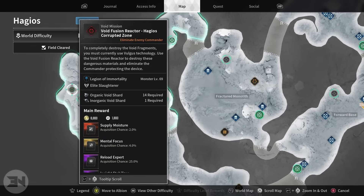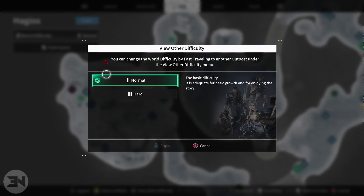If I swap it to normal, you can see it's a 2% chance of getting it on normal, but the shard requirements are drastically lower - only 14 organic void shards and 1 inorganic shard. So running that mission I just did gives me every material bar one to run this once. If I sit there and run it over and over, getting loads of materials, I can come here and run this reactor several times before I run out. I only lose 0.5% chance, which is very negligible.